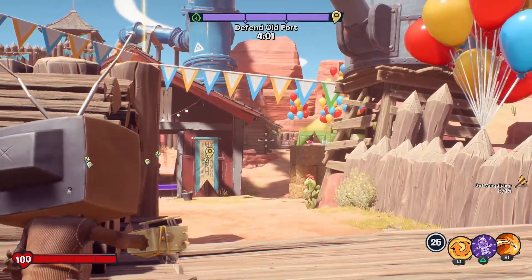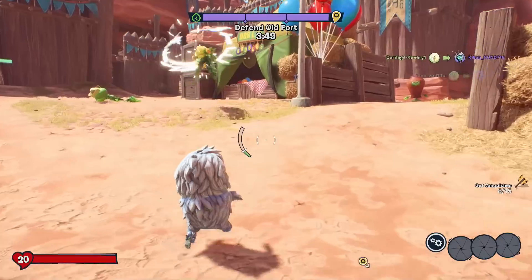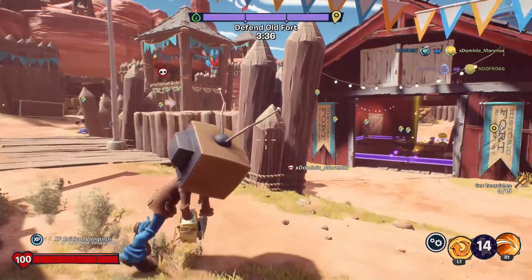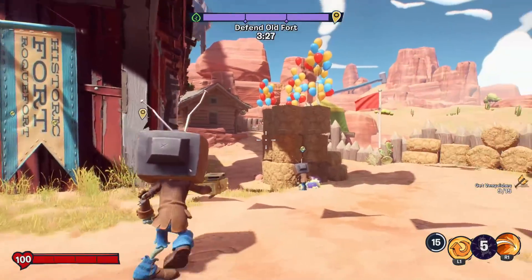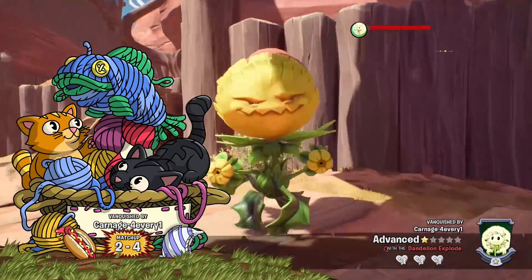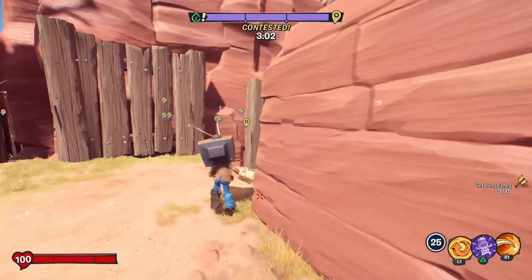I don't see any — oh, there's a wildflower trying to get back up on that roof, because everybody was giving them a hard time up there. Can I explode a dandelion with a Yeti Imp? The Yeti did 100 damage, so if that hits that should get me a vanquish. Yes! There's one, so we're at nine out of 15 vanquishes. The plant team is definitely dominating in terms of vanquishes. They haven't captured any of it and they still have three minutes to do so, but we'll see.